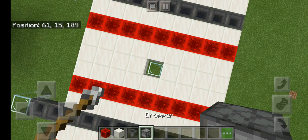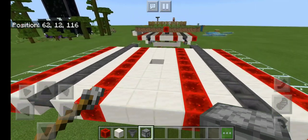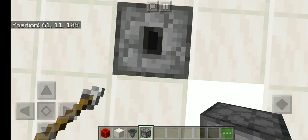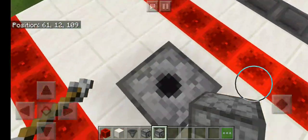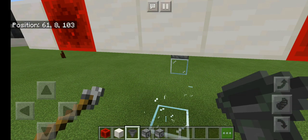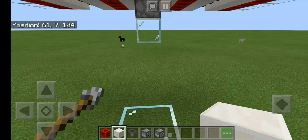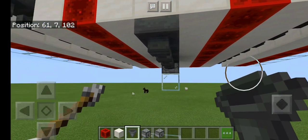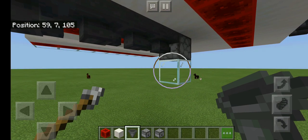Next you're going to want to find the center of your farm and grab your droppers. Go one block below this platform. Set up one dropper facing upwards and then another dropper facing upwards. Then take your dispenser and put it on top facing upwards as well. After that, take some more hoppers and run a line — one, two, three, four, five hoppers pointing into the dropper.